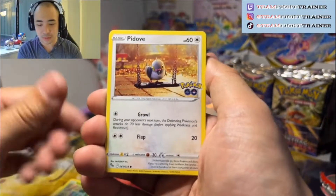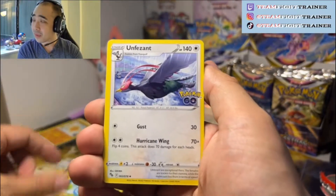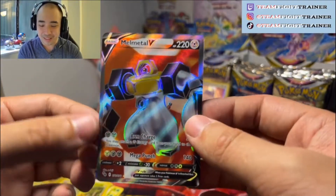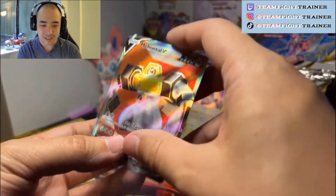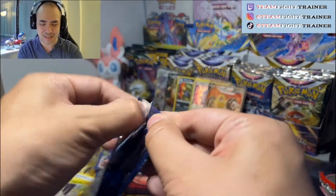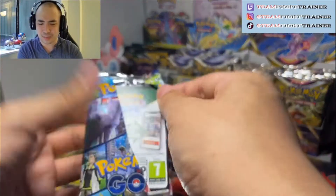Aipom, Bulbasaur, Pidove, Magikarp, Meltan, Dark Energy, Ivysaur, Poké Stop, Unfezant, Fletchling, Pikachu hiding — a Melmetal V Full Art! This box is actually doing better than the ETB and some of the other things I've hit so far. We've had three packs and we've had three hits. None of it's the Mewtwo V Alt Art, but I'll take this many hits, especially when you consider how many packs you open and usually only get the holo. This has been a great start, especially that Full Art.